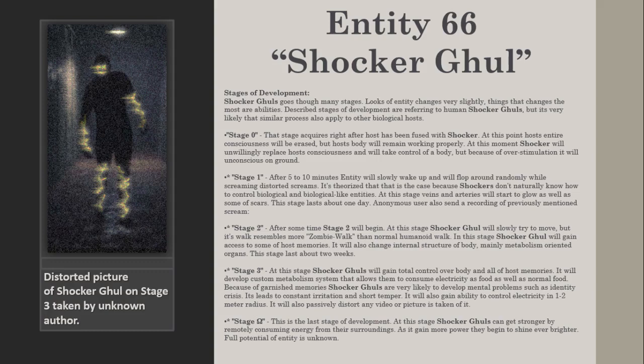Stage 2: After some time, Stage 2 will begin. At this stage, the Shocker Ghoul will slowly try to move, but its walk resembles more of a zombie walk than a normal humanoid walk. In this stage, the Shocker Ghoul will gain access to some of the host's memories. It will also change the internal structure of the body, maintaining metabolism-oriented organs. This stage lasts about two weeks.